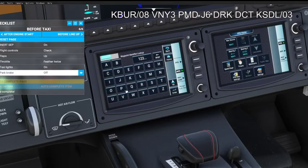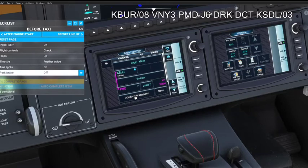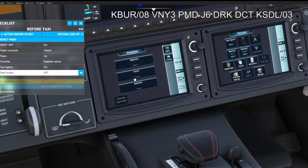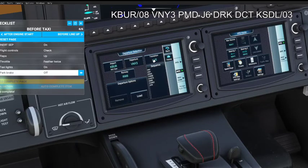I'm going to Palmdale after the departure, entering that waypoint, then Delta Romeo Kilo. Going back to enter the departure procedure — departing out of runway 15 on the VNY93 departure, transition Palmdale. Load, load.